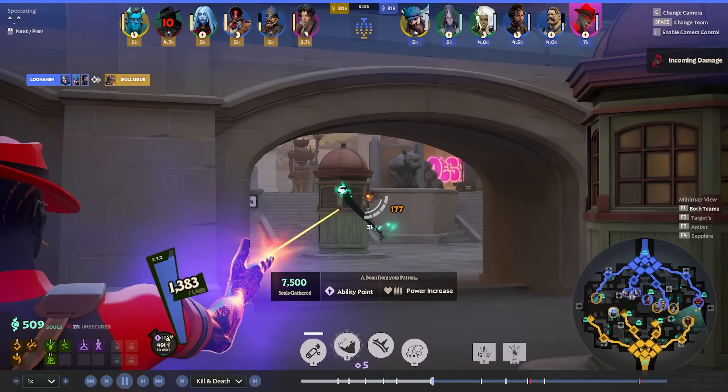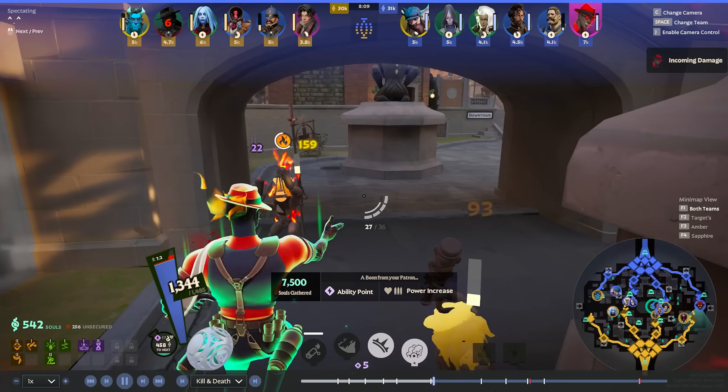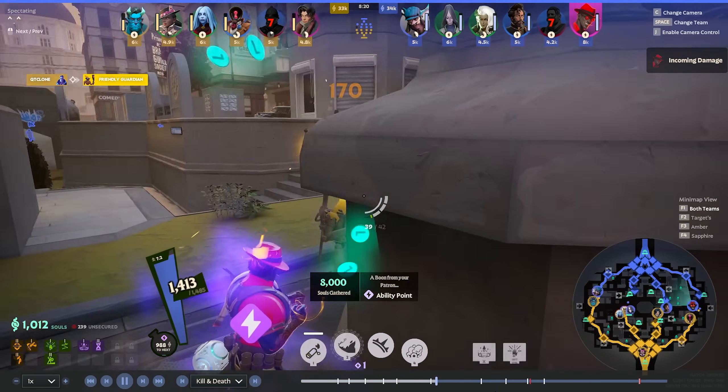If a trooper dies, that's gold lost forever. Jungle camps will always be there until somebody makes an active choice to grab them. During downtime, just grab some boxes to get a bit of extra soul and some extra bonuses from the golden statues, then focus the wave.